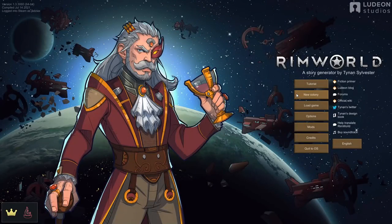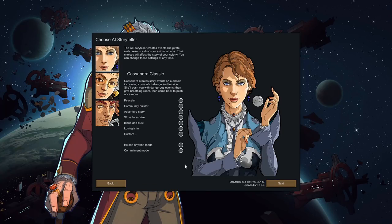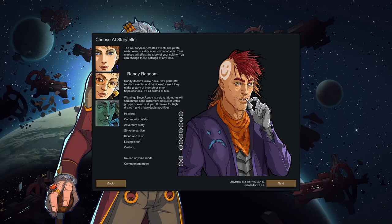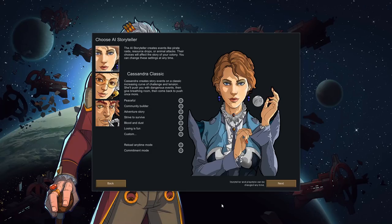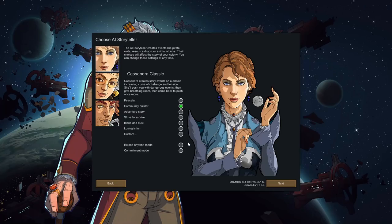Click New Colony, and then you're on your scenario screen. Here is where you pick how you want to start the game — how many colonists, also known as pawns, and what supplies you're going to crash with. I very highly recommend starting with Crash Landed until you get the hang of the game. Then you pick your storyteller — the omnipotent being that sends events to you in-game. There are three in the base game: Phoebe, Cassandra, and Randy. Cassandra Classic is my favorite because she does a great job scaling the challenges up as your colony becomes more advanced. You then pick your difficulty — you will not get any raids on Peaceful. I recommend Community Builder or Adventure Story for your first playthrough. You also pick your save mode — you cannot reload any prior saves on Commitment mode, so I strongly recommend Reload Any Time mode unless you're looking for a high-risk challenge.